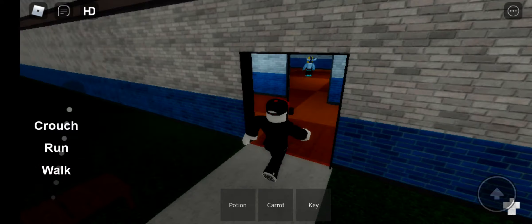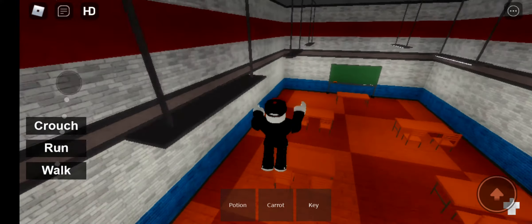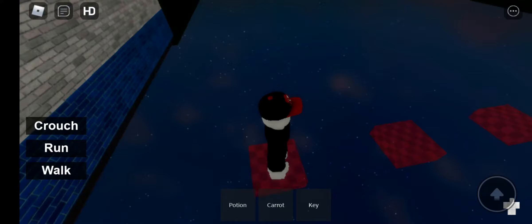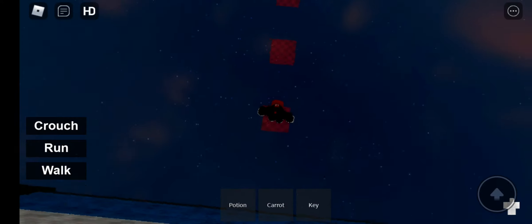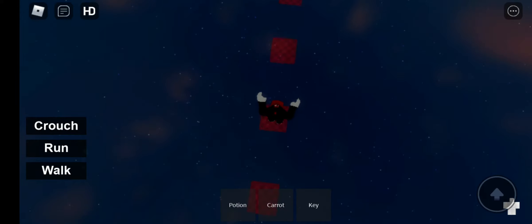...you want to go to your left, right here. Go into this room right here. There should be an invisible one, and you have to parkour. Parkour — there we go.